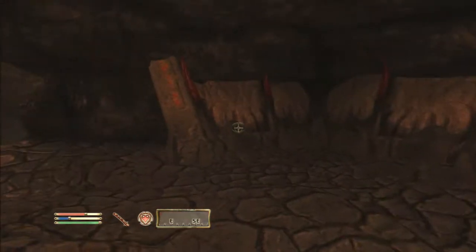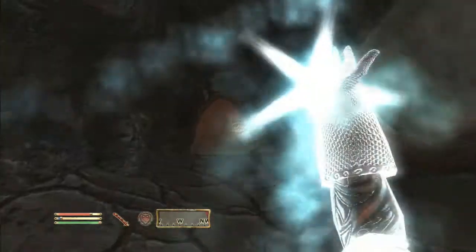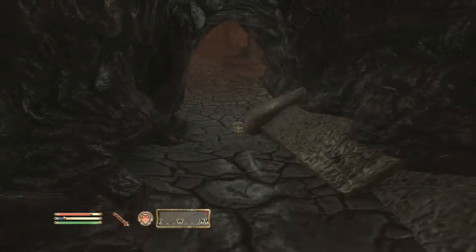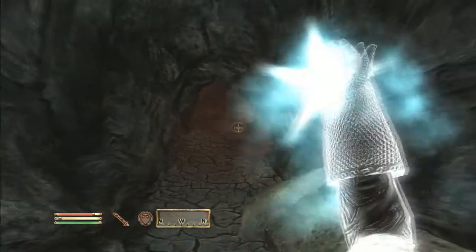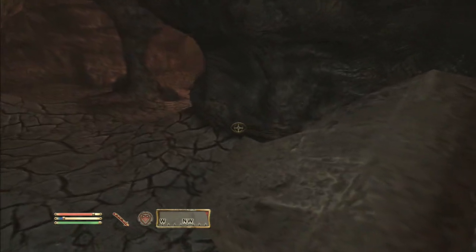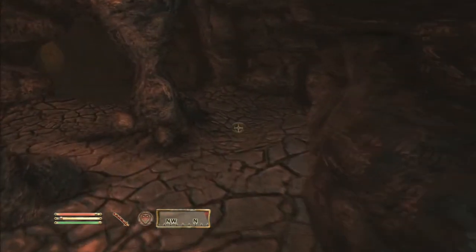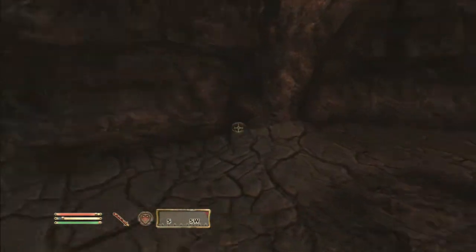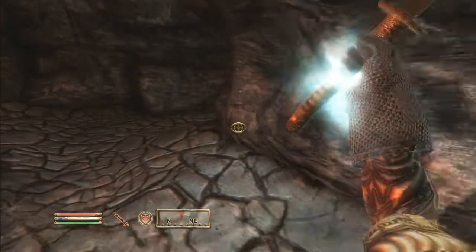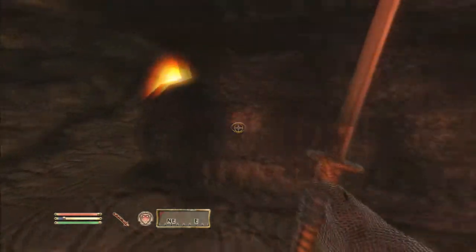Okay, I don't see anybody. There's another door there. I'm gonna find this other Flame Atronach, but we're gonna go at it slowly. I can hear him. Oh, he's over here. Damn, he heard me.